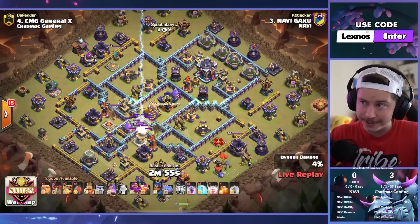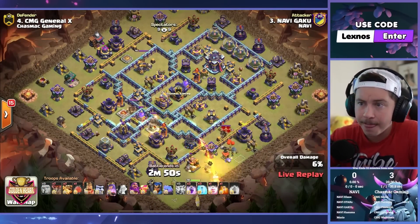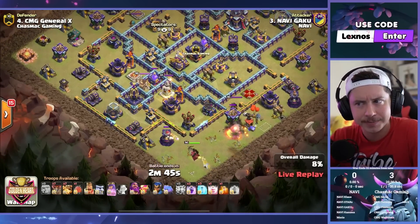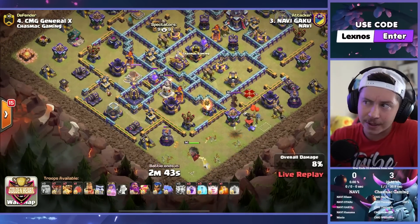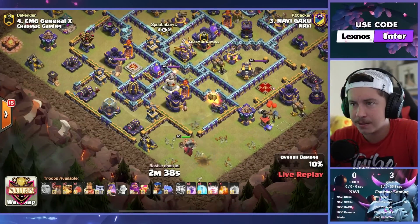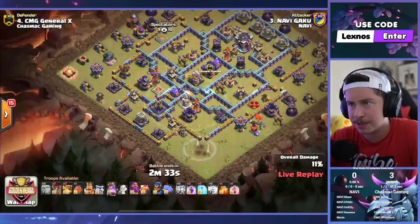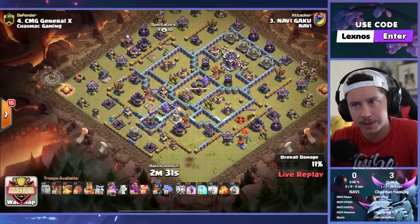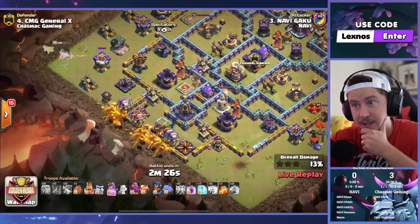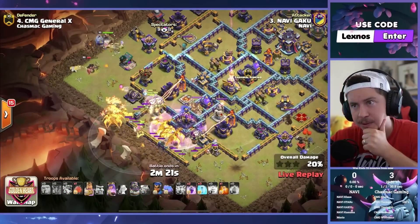Gaku is in — first attack for Na'Vi. Couple of lightning spells for a sweeper. It's going to be a super dragon attack with no healers, but we do have a recall. Sui Queen for the air defense, then recall her out of there. Drop her on the 9 o'clock side of the base. Here we go with the dragons from the bottom left, with the Warden and the Phoenix. King with the Queen.